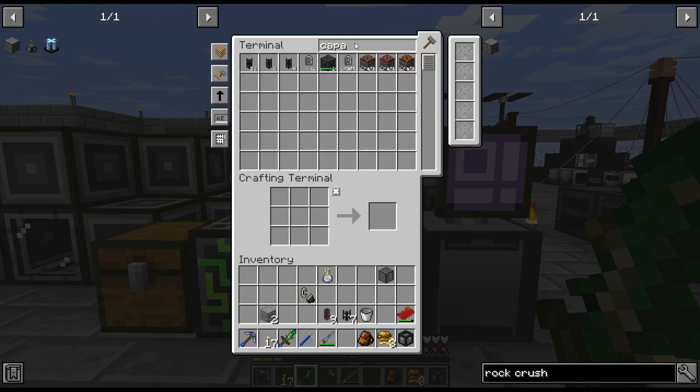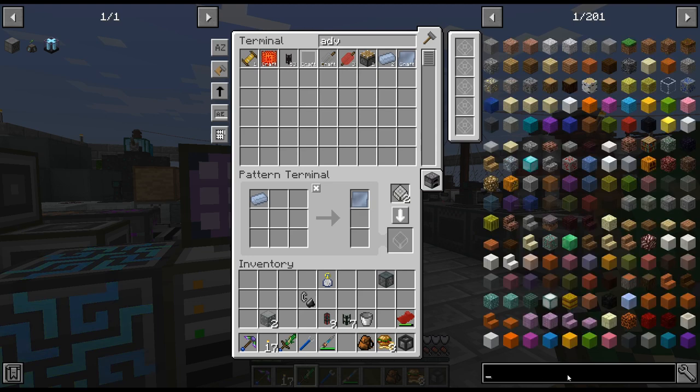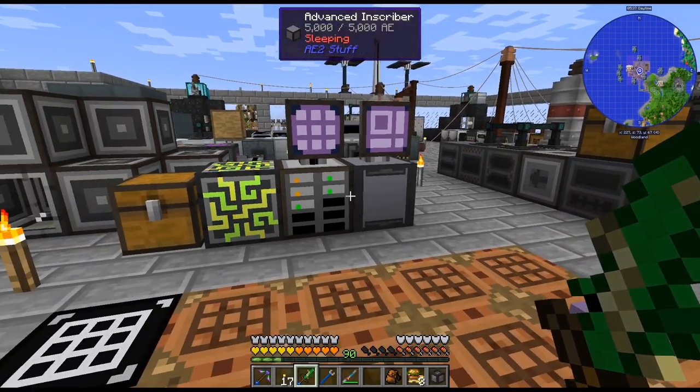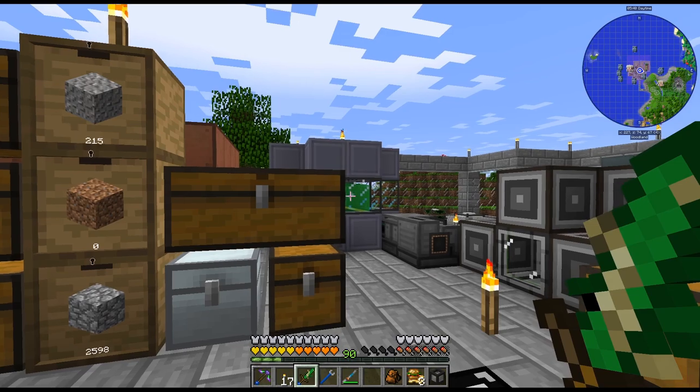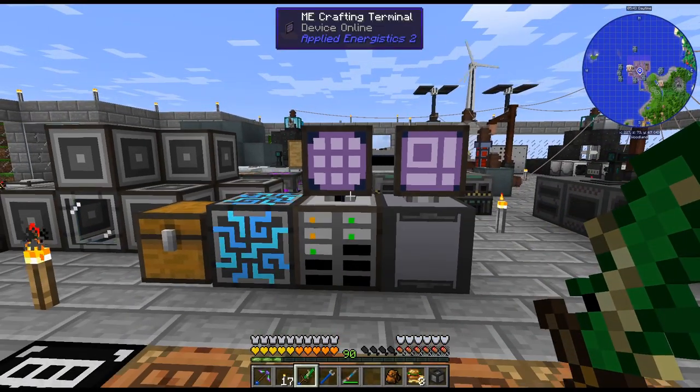I'm going to take that off. Rock Crusher — anything super crazy? Uranium, sulfur, Advanced Plating. I don't have any of that stuff, so yeah. Let me figure out what I want to do. He finally got that and that will come back.